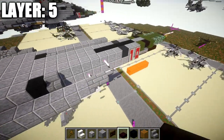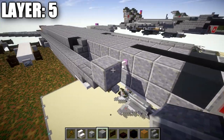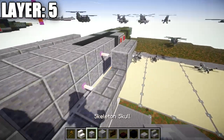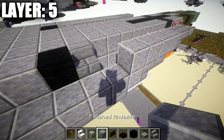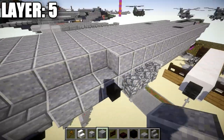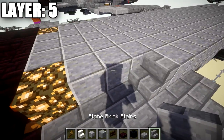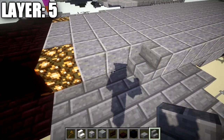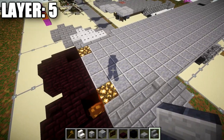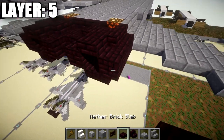Going back to the front: off the end rod, place a polished diorite block to the side, then a stone brick upside-down stair toward the front and a stone brick slab. Going back from the polished diorite block, place 23 polished diorite blocks back, then a stone brick stair. Off the stair, place a corner stair followed by three stone brick stairs going back.